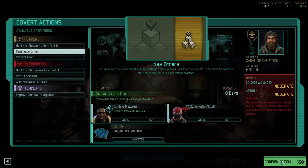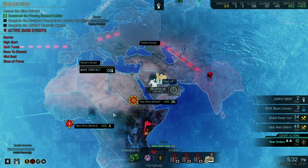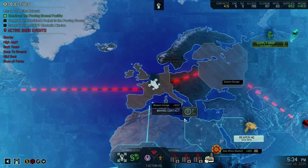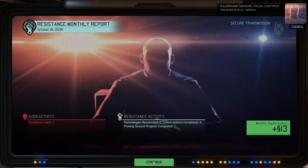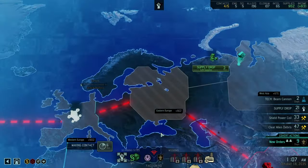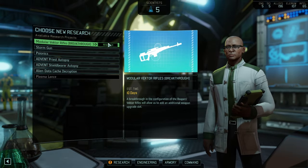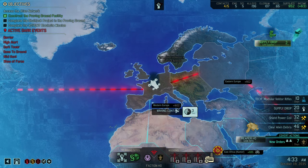The ambush isn't a problem; a soldier wounded isn't a problem either. We got enough intel — let's continue making contact. It would be great to have that immediate contact resistance order, that would save us quite a bit of time. We only got very few supplies. No dark events are coming in. It seems like a dud — I'm getting everything ready and done, but the game itself isn't really progressing because core mechanics are broken.